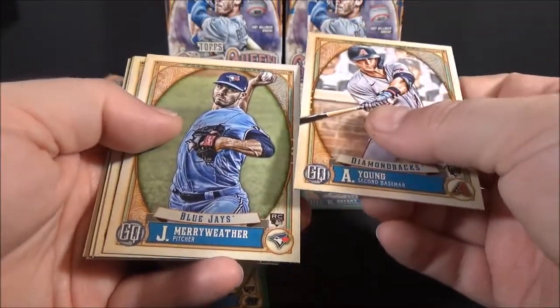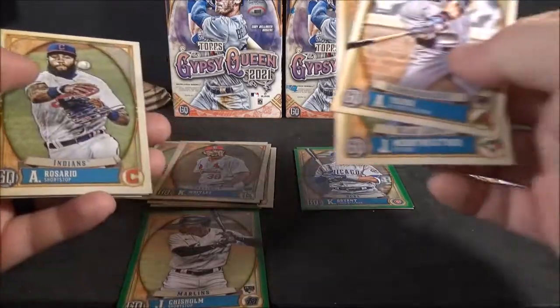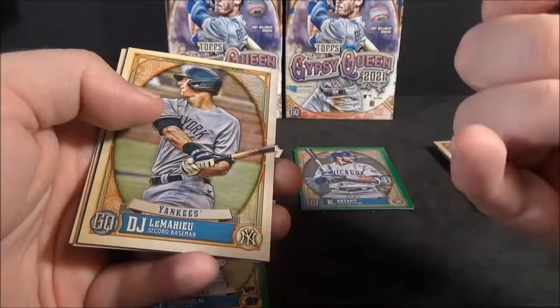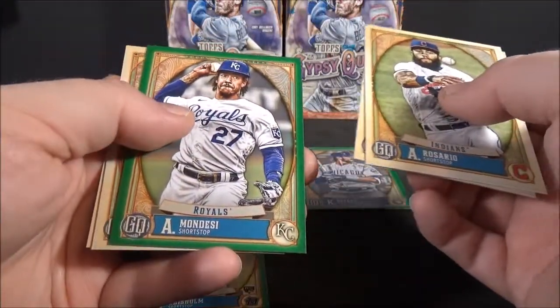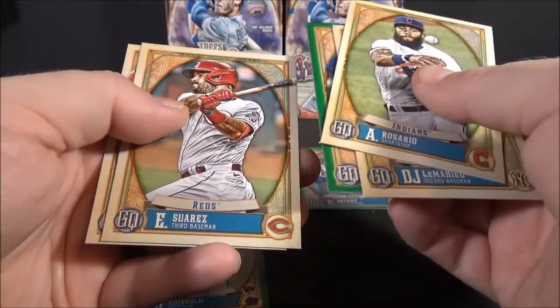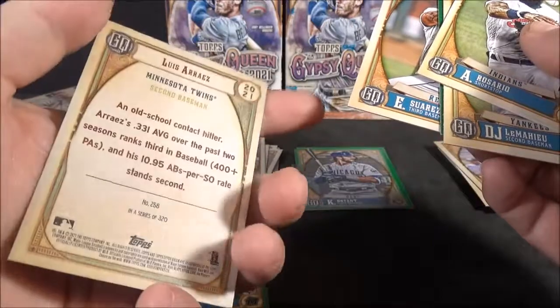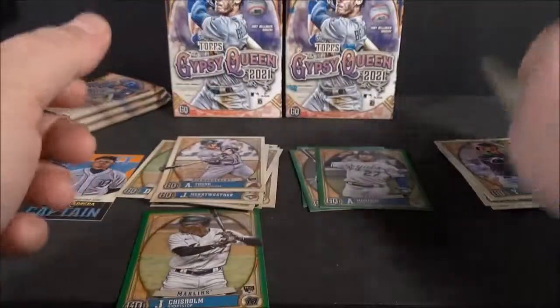Andy Young rookie. Meriwether rookie. Ahmed Rosario. DJ LeMahieu green. Mondesi. Eugenio Suarez. And Luis Arreyes green. The Bazooka Backs are pretty easy to spot.